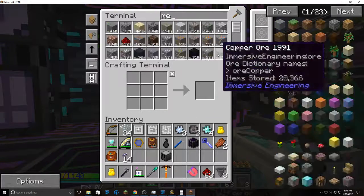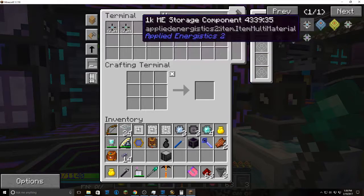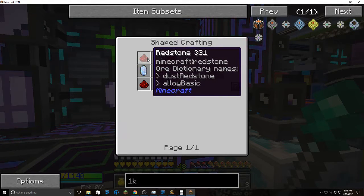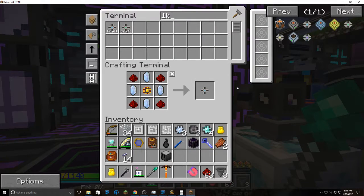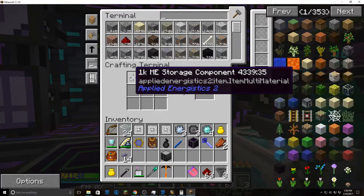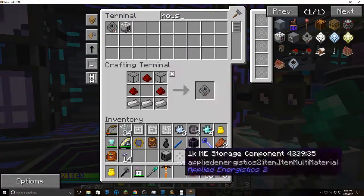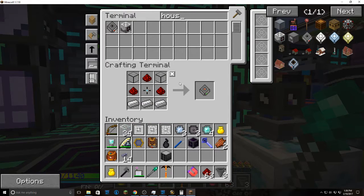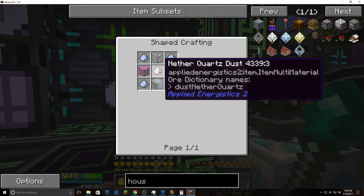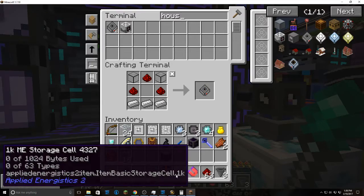Let's go down to my base and make an ME drive. To start out, 1k drives are the best. For the 1k drive you need certus quartz of any kind — charged, pure, or regular — redstone, surrounded by one logic processor. To make an ME drive, take quartz glass, redstone, and iron ingots. For quartz glass you need 5 quartz dust of any kind and 4 pieces of glass — it'll make 4. And there you go, a 1k ME drive.